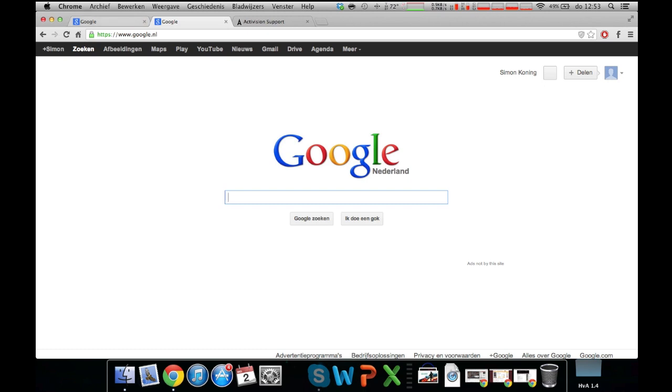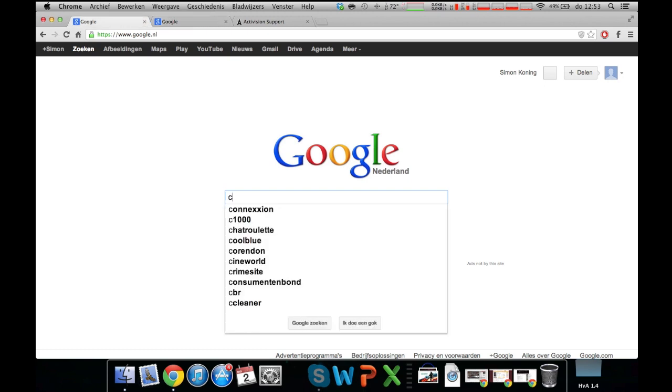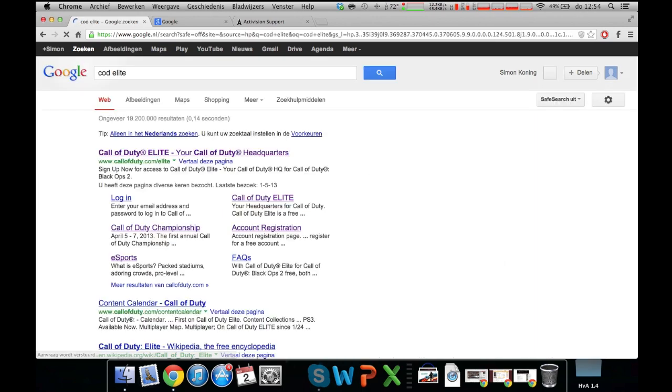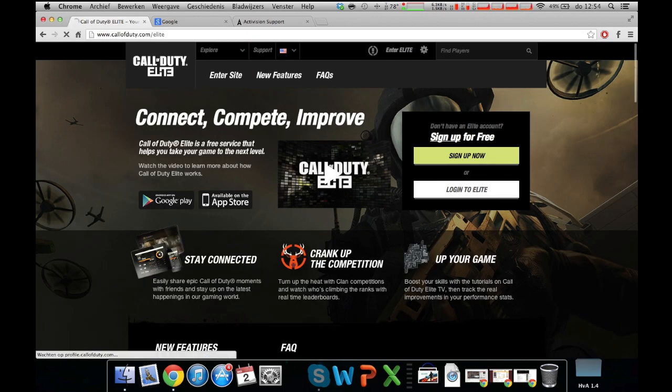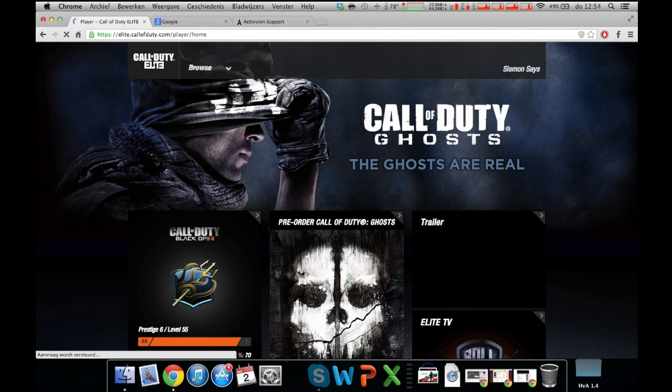First, go to Google and log in to the Code Elite site. If you don't have an account yet, you need to make one — that's the only way you can get the camo. Right now I am logged in on my gamertag, which is Simon Says.